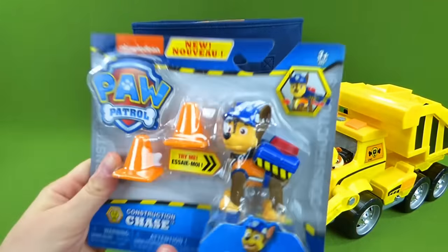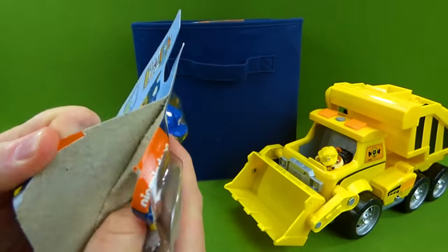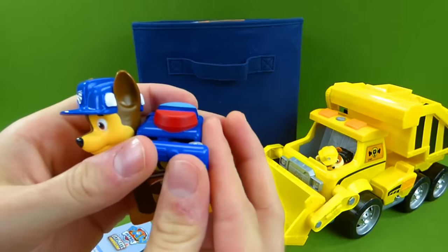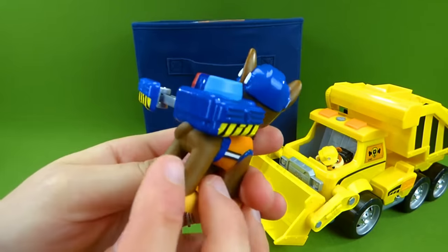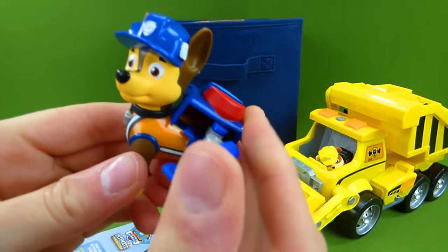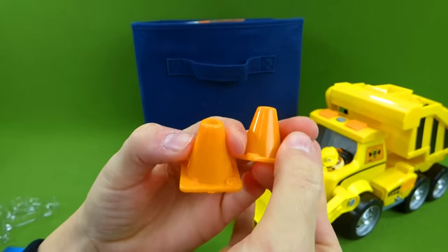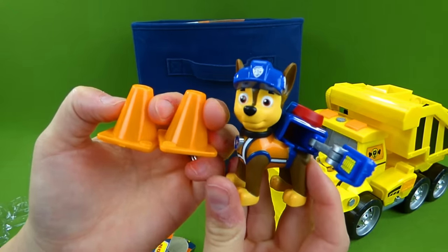First toy we're going to pull out of here is the Ultimate Rescue construction Chase. We are going to put it in our construction vehicle and see how many pups we can fit. Here is our construction pup Chase — he's got a really cool pup pack. You press his pup tag and he comes out like that. He is ready for this job, he's got a construction job and he's going to help build. These paws uphold the laws! He's also got safety cones and he can put these in the road to block traffic to make sure everybody stays safe. Chase's job is to keep everybody safe on the construction site.